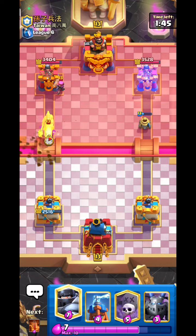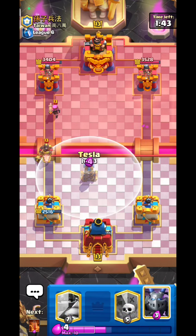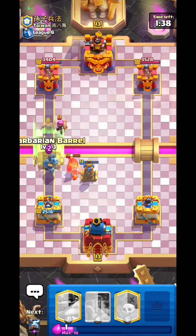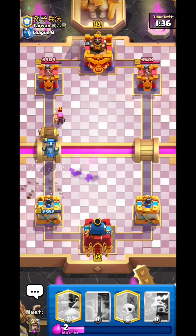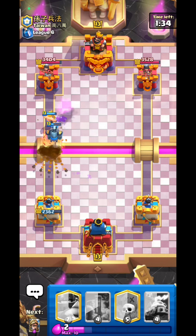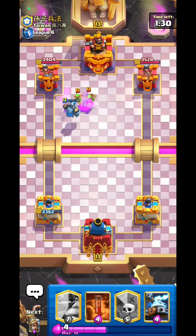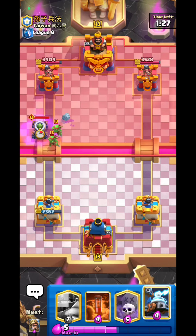Should I activate king tower? Going Tesla first then Mega Minion so the Electro Giant doesn't get one-shot. Barb Battle to tank the fat minion — and we have a decent counter push, not too bad.